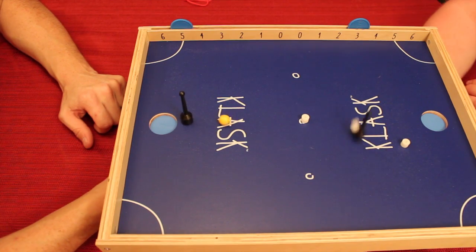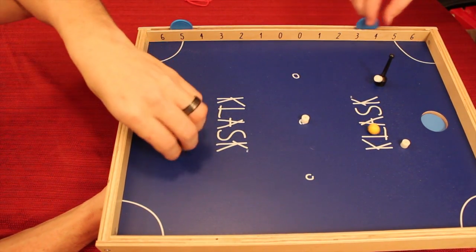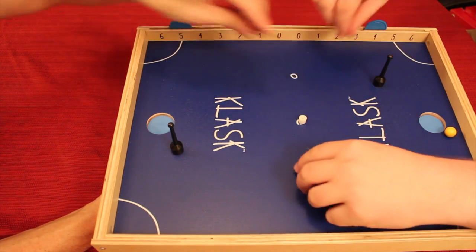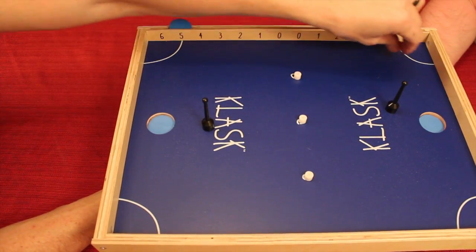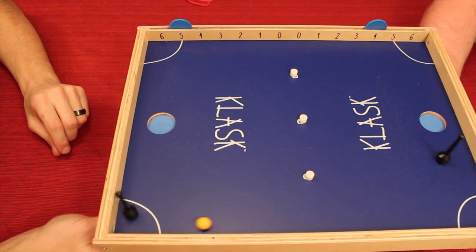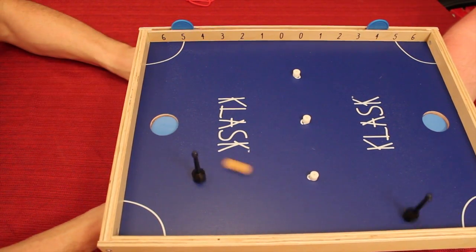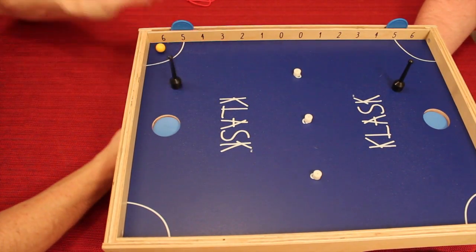I got the white one — he's going to get stuck. But I got stuck in my own goal again. I had you right where I wanted you. It's so swingy, I love it. I do the corner kick — I had the white pieces where I wanted them. And it's tied five to five, ladies and gentlemen, for the last round.